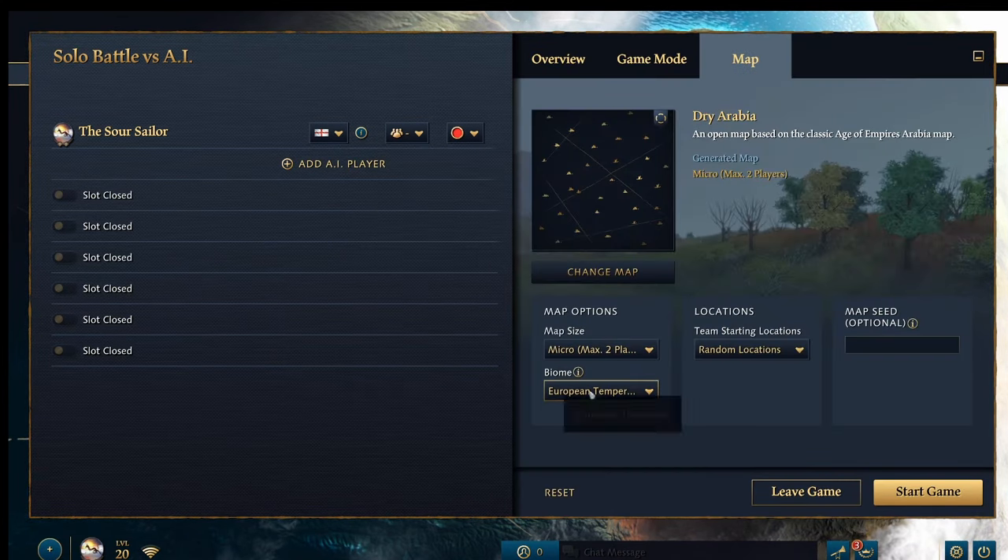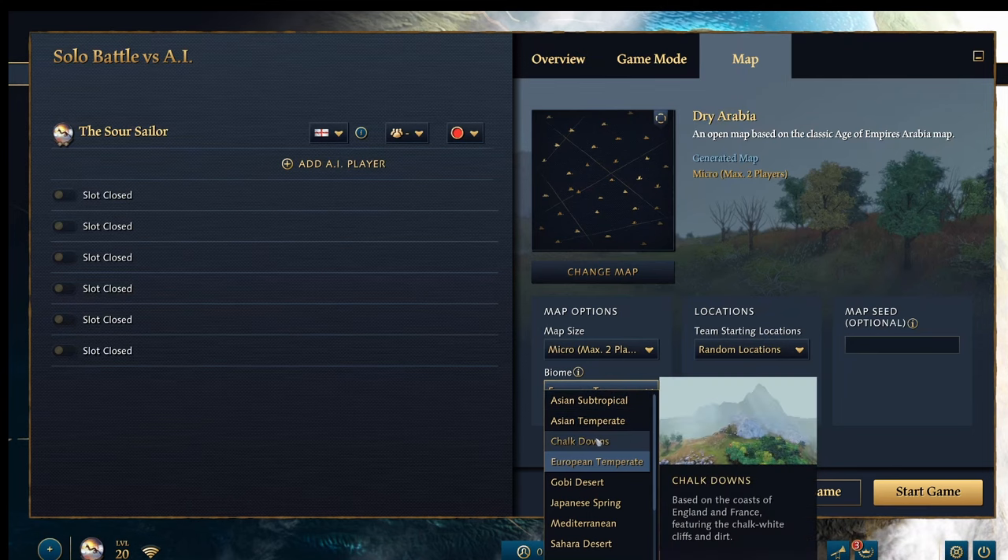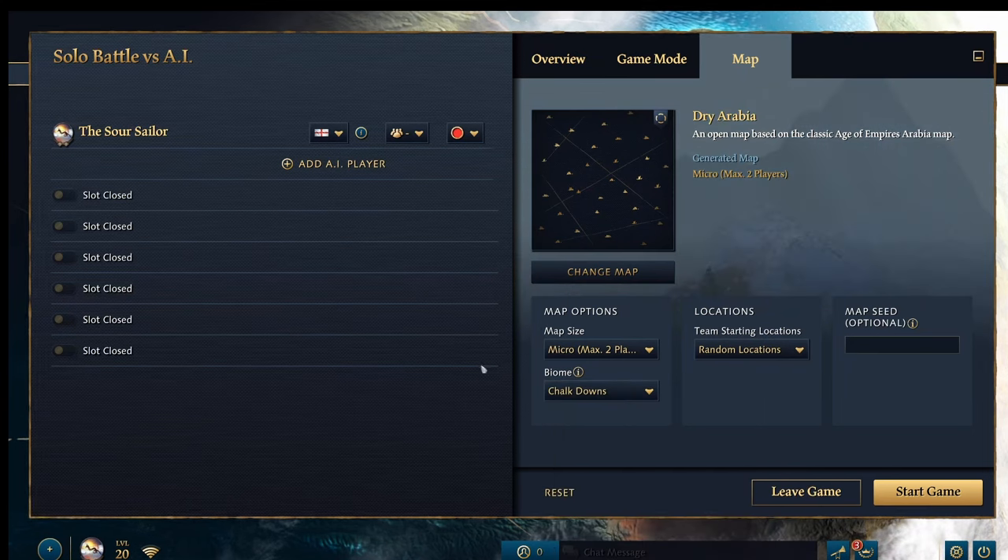You've also got some options around the map — the Biome, for example, is based purely on visuals. There's nothing gameplay-related about it; it just controls the appearance and doesn't change resources or anything like that. So let's get into the game and cover the basics.